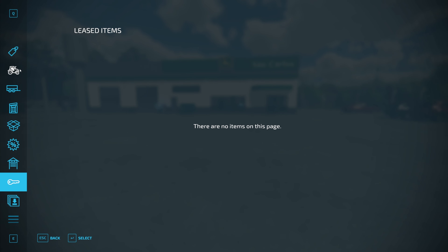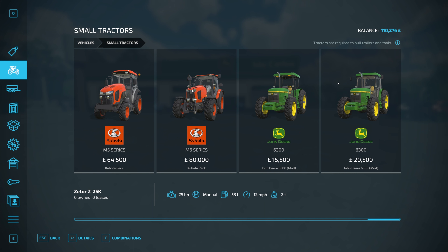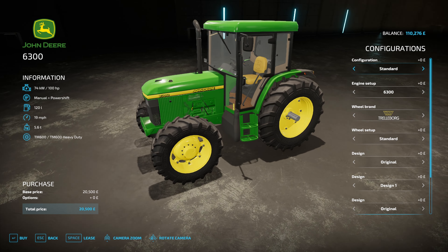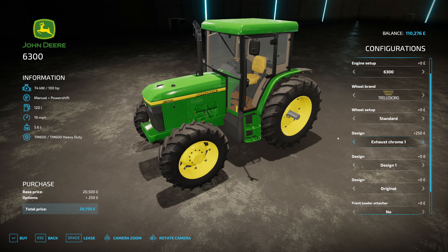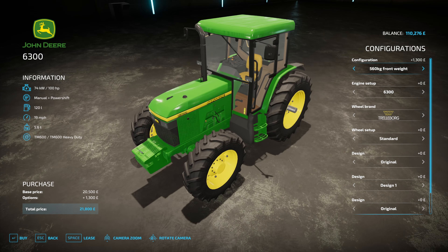I've been at the John Deere dealer and they've been hooking us up. I want to get some fertilizer sprayed on the field, so we're going to lease a John Deere with a cab because I'll be spraying. I haven't used this tractor in ages — it's a really nice little unit, probably more horsepower than we need. We want a weight on the front, so we'll stick a 500 kilo weight on there.